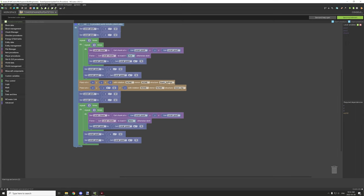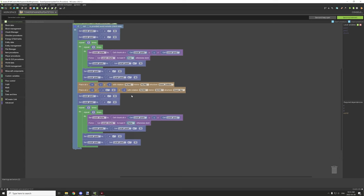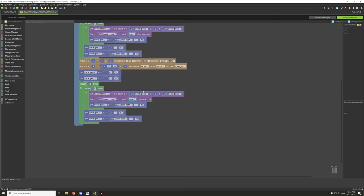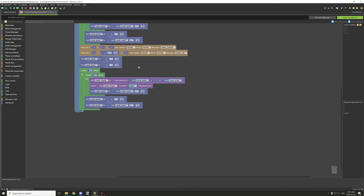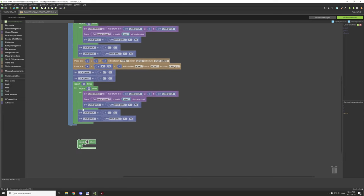After that, we spawn in the bottom of our tower, increase the Y-axis by 32, spawn in the top tower, then reset the X and Z variables to negative 32. We unload the chunks by setting force-load to false in the same area. Repeaters can be found under flow control, and depending on your structure size you might need to set the repeat value differently — here it's set to five.